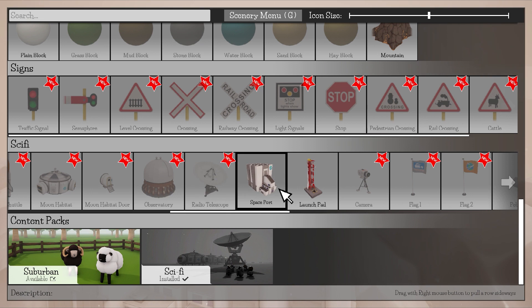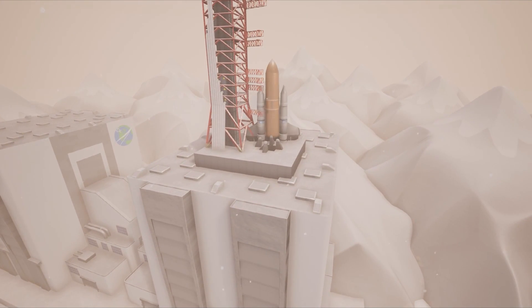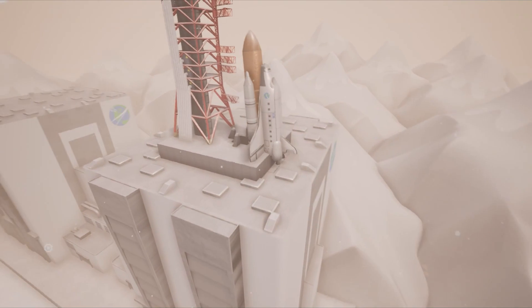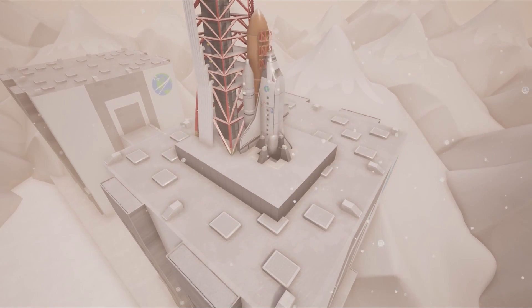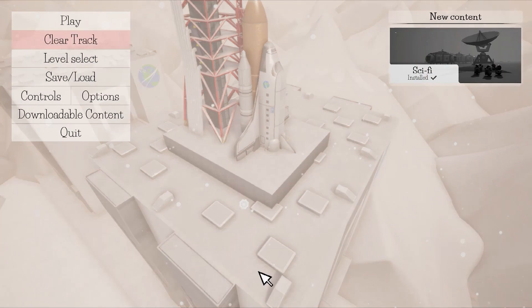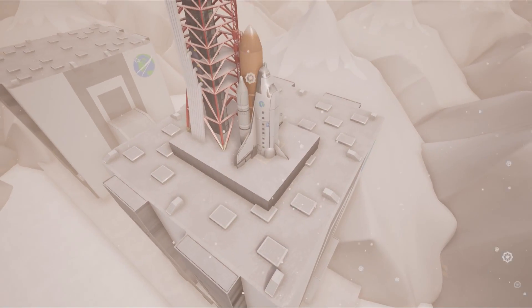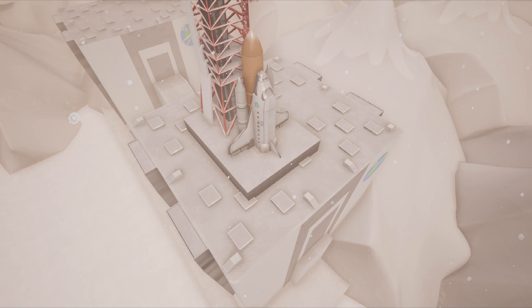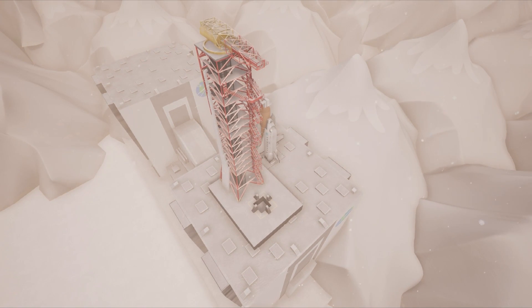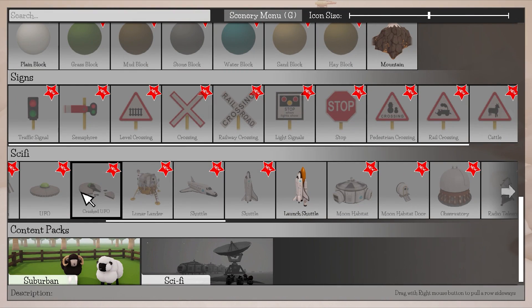Can I actually get rockets? Is there a rocket? Oh, there are. I can even put like a shuttle on the launch pad. How do I raise you up? Increase height E — is that just my camera's height? I've got no idea, but that's fine. We can work it out. We can put another launch pad somewhere else, maybe. I think it's because it's on a building that it's getting a bit wacky.